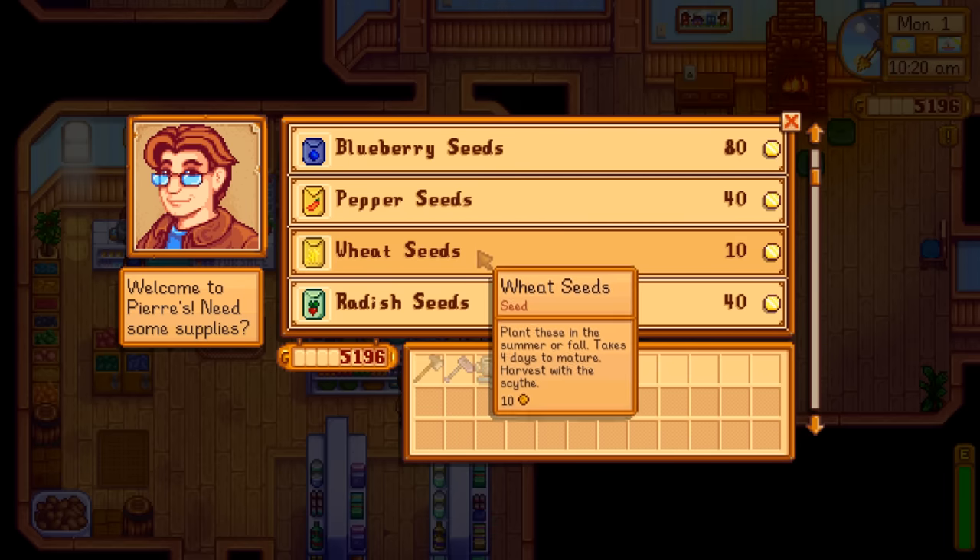For fall, if you have the means, it's all about the sweet gem berry - they're so much more valuable than anything else it's not even a comparison. Pumpkins are about the second or third most valuable fall crop, not far off from cranberries. When comparing the harvest totals, the farming skill levels up more with more valuable crops. Those pumpkins gave us 26,312 gold, which was actually better than expected, but the sweet gem berries - with roughly three times fewer plants - made almost three times the money.